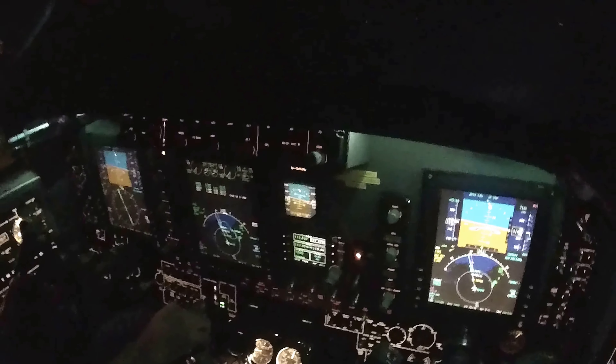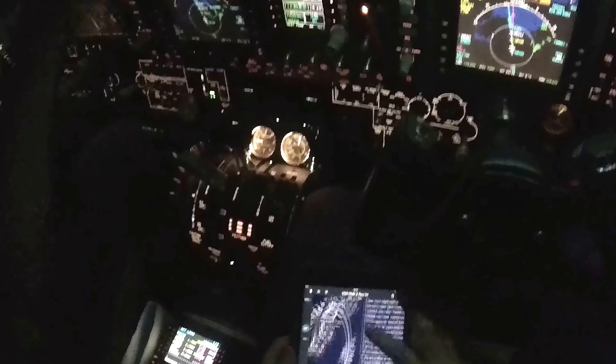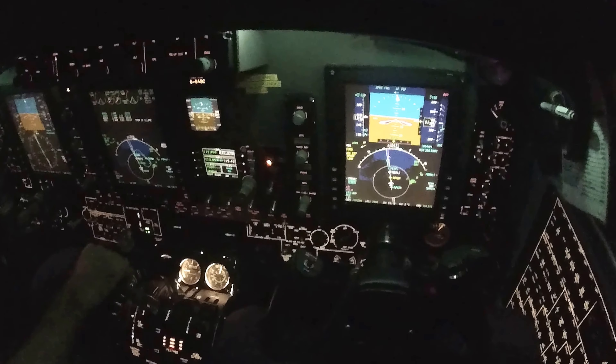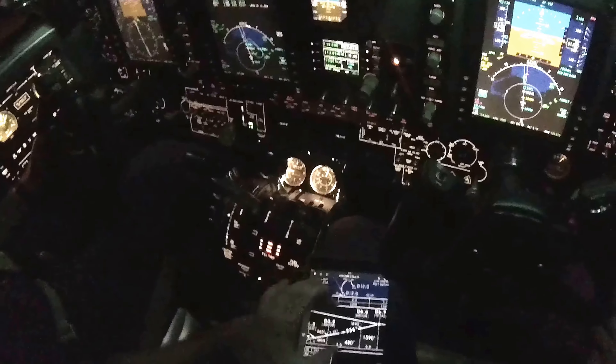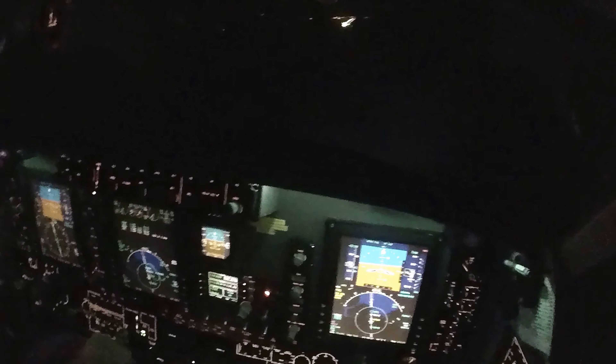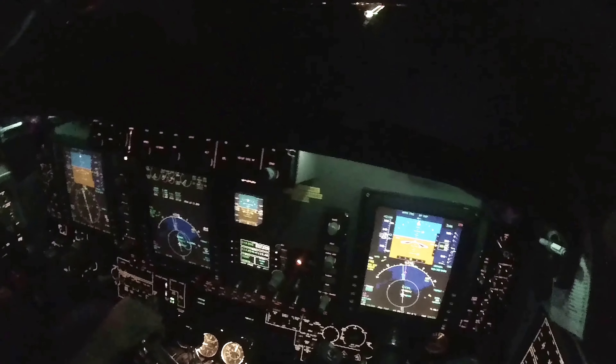290 degrees, 18 knots. Roger. 40 DME altitude show. Okay, 1,200, okay. 2.8, 2 red, yep, flap down. Speed of 154, flaps down. Just your damper will complete your checklist, roger. 1,000 feet, 1,000 feet above the airfield table. 500 feet to go, check. Continue.